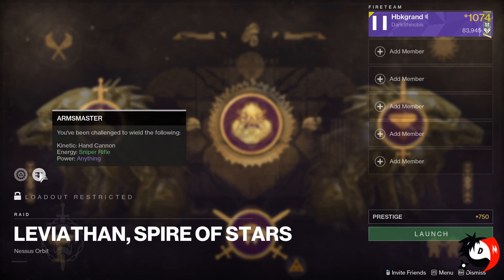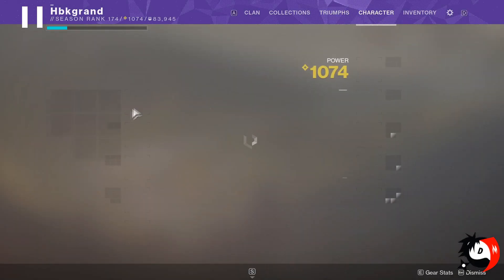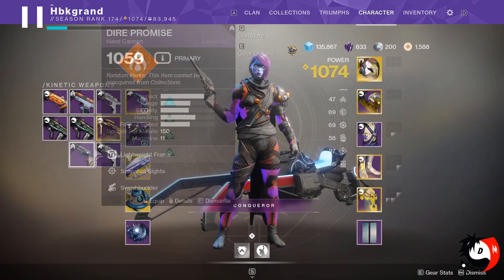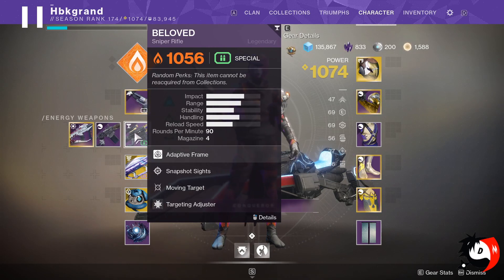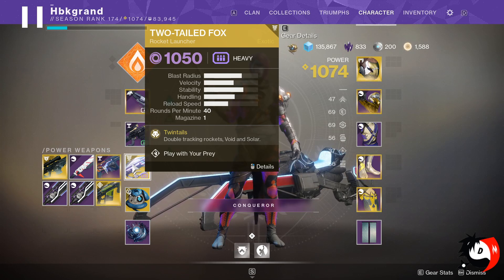The Arms Master modifier switches between different weapon types you can use as kinetic, energy, and power. This week kinetic is hand cannon, energy is sniper rifle, and power is anything. Last week kinetic was shotgun, energy was auto rifle, and power was rocket launcher. When power is set to anything, you have a lot of flexibility with what you bring.